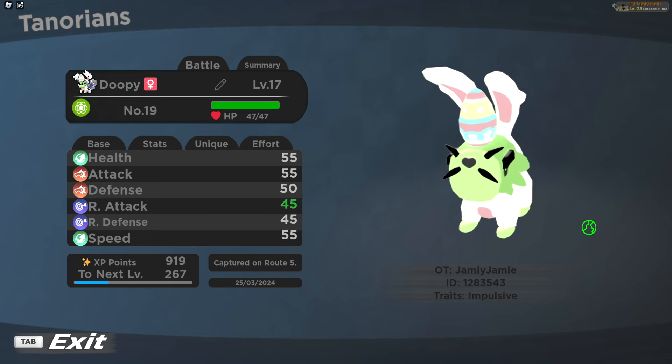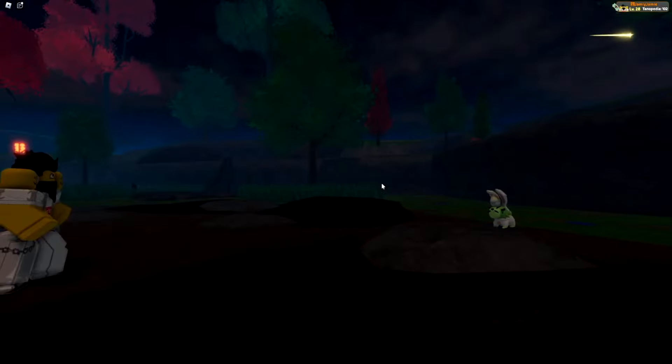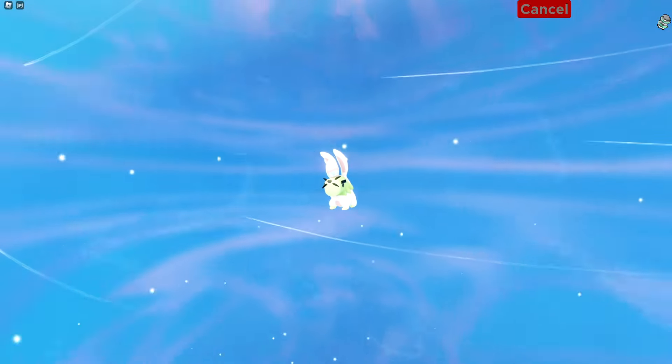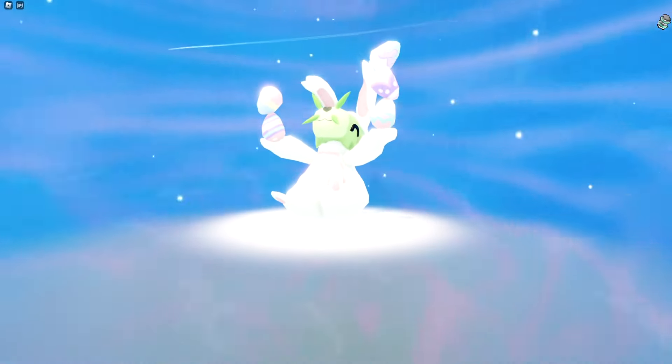First up, let's go over the Doopie reskin. You can find this reskin anywhere in the game with odds of 1 in 50. Once you have your Doopie, you can evolve it into Doopie Barris starting at level 18.